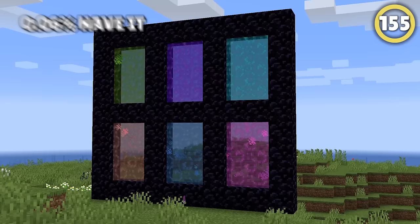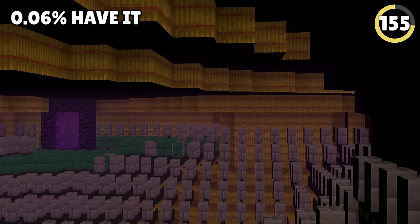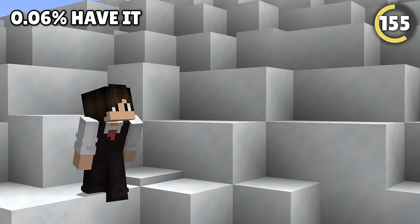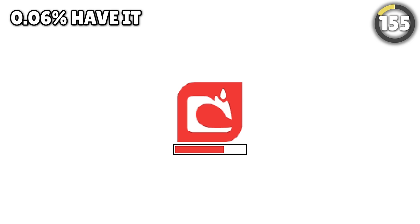This is so rare it only exists in one update, and you can take it with you outside the game. In the 20w14 Infinite Snapshot, there is a secret folder in the game files called 'Nothing to See Here, Move Along.' Inside are two sounds: banana.ogg and banana.ogg — two versions of this sound, which is a tribute to the Sega logo.